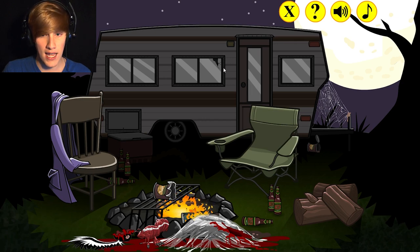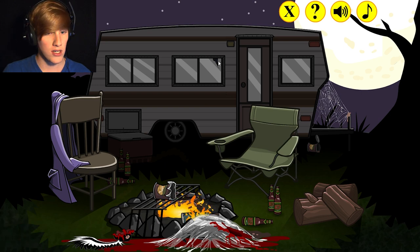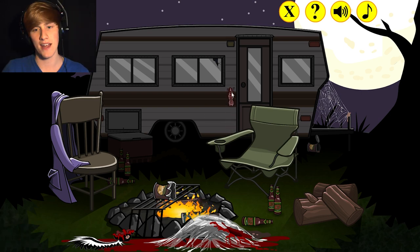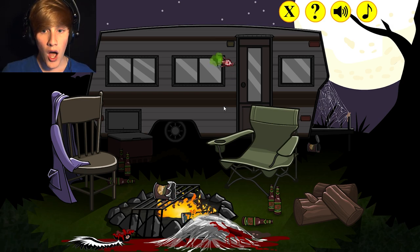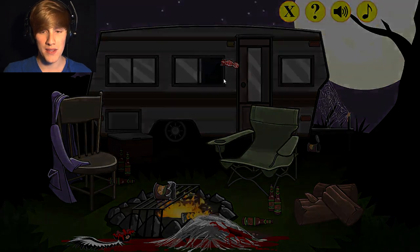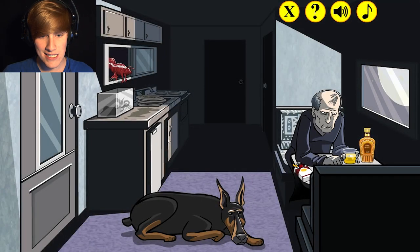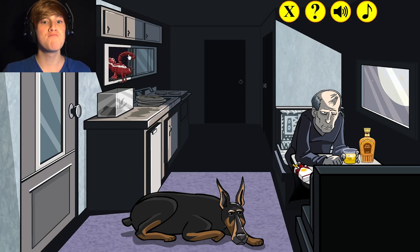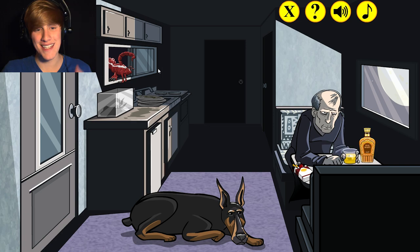Am I gonna go attack the rednecks? I could do that. Die, rednecks! Die! I clicked on the crack in the window. Maybe I'll use my spider powers. Yes! There we go! I'll just climb up there and get on into the house. Wonderful! I spray in the house! That's smart! Now we open the door. Oh, that's a window. Is that a scorpion? Okay! Thank you! Now I have a scorpion tail! This is just getting better and better. And I can go outside too!